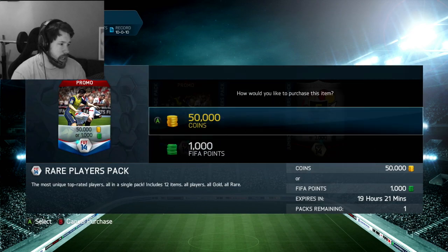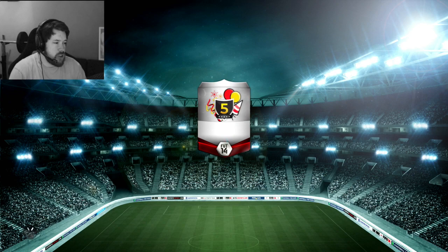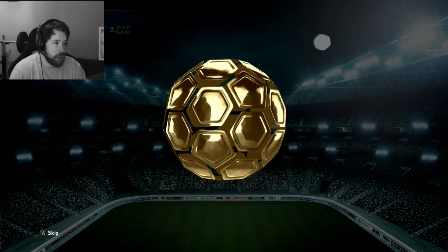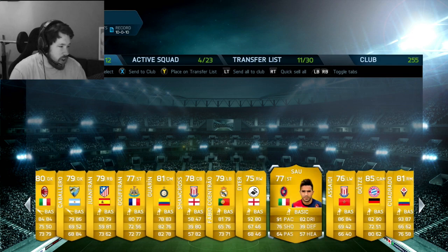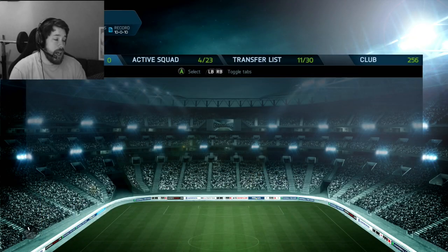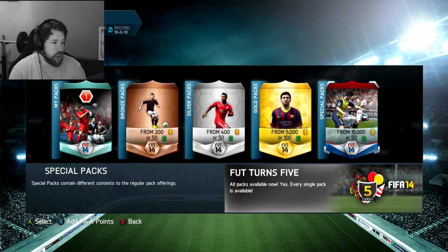This pack opening is going from bad to worse right now. We've got the last 50k pack and then the 100k pack to open and then that's us done for this episode. Hopefully we can pick up an in-form or an exceptionally high-rated player like Ribéry, Ibrahimovic, or Falcao in these two packs. We get Mario Goretzka — got him before as well actually, he's 85 rated, that's pretty decent but again the only pretty decent player in the 50k pack. I'd assume because he's a high-rated player maybe about 30,000 coins or so.